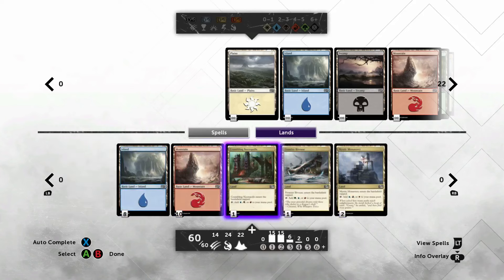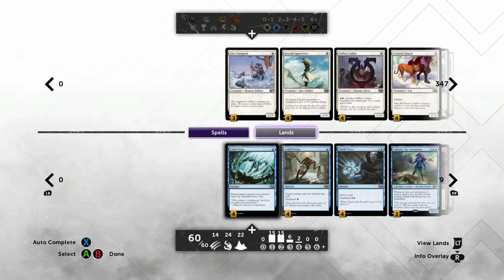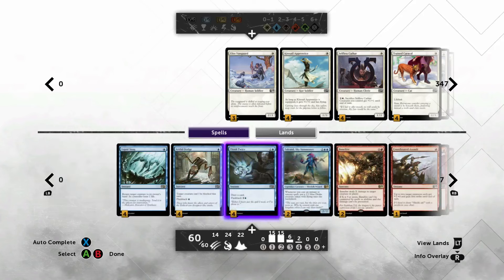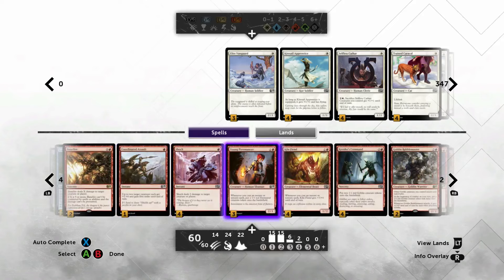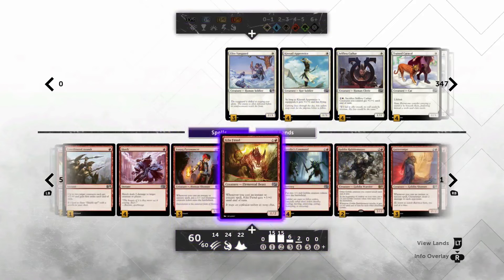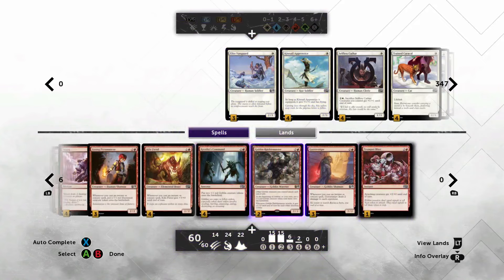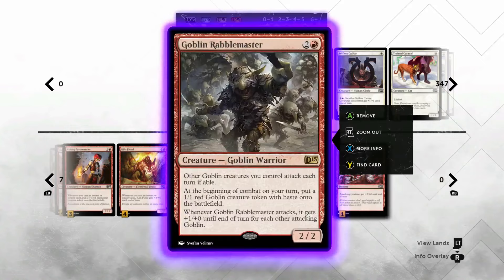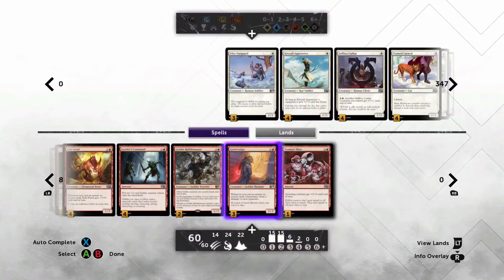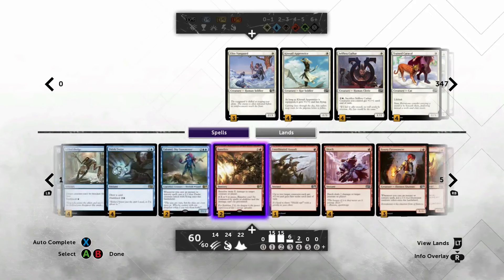Four out of 22 - whatever percentage that is - less than 20% tap lands, good enough. Like most of these aggro decks, you have your core guys: pyromancers, kiln fiends, gutter snipe. I run Rabblemaster even though there is a little bit of negative synergy with Guttersnipe, but there are ways around that.